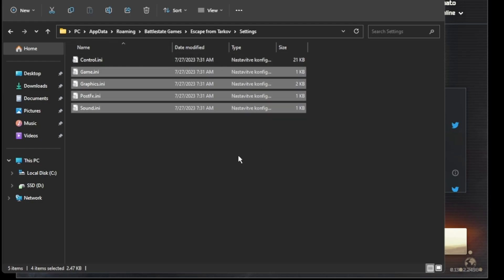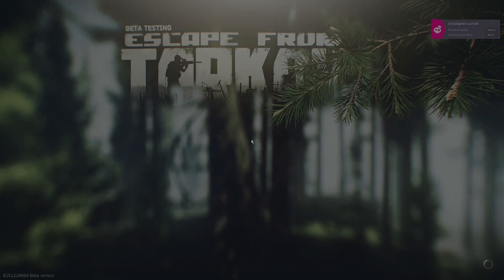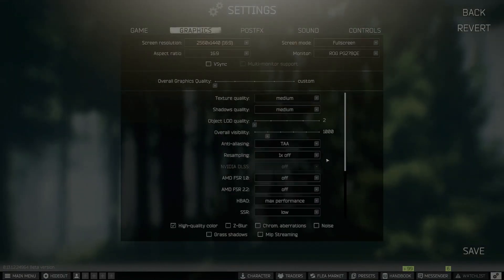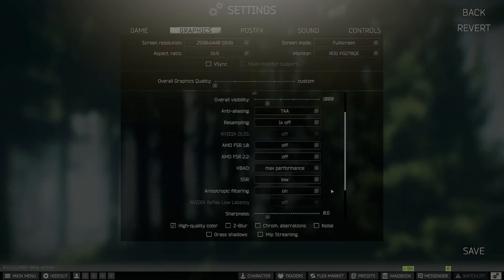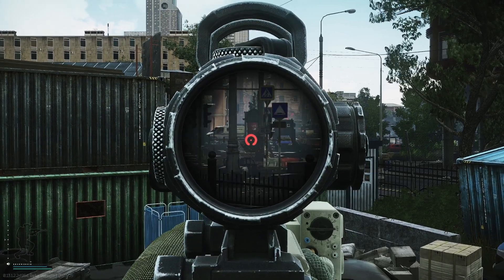In the Settings folder, you're going to delete all of the files except 'Control', because Controls hold your in-game control configuration. The post effects, sound, and graphics files are going to be deleted. That means you'll lose all your in-game graphics settings, which you'll need to redo according to your own preferences.